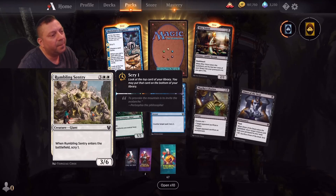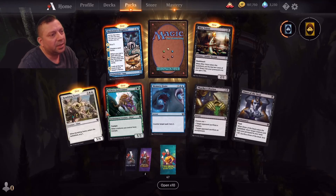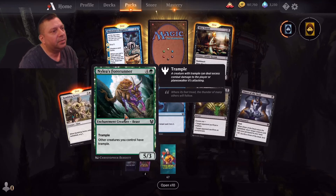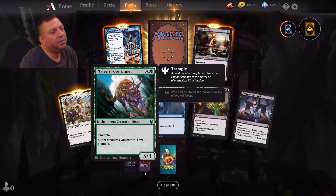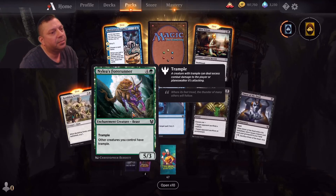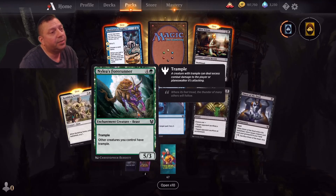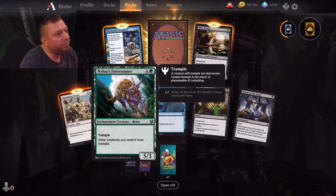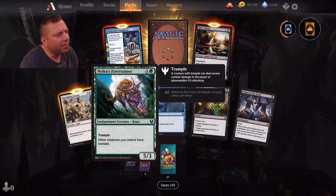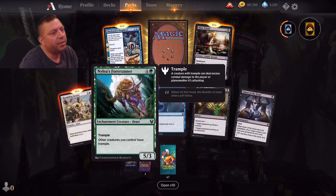It's a six so it's a good blocker — for five, describe one... I don't know. Other creatures you control have trample. This is good because if you're playing a green big creature type deck and this only costs five, most of your creatures can be like four mana and you can have three of them while you get this out and they get trample — like Buck Collector and stuff. This is a good card right here and it's common.